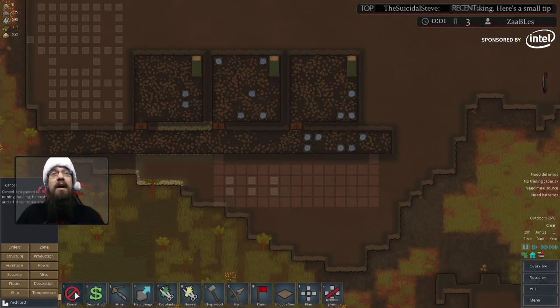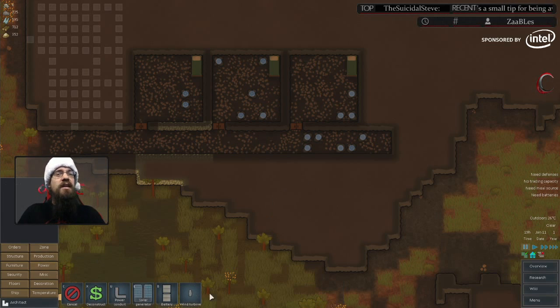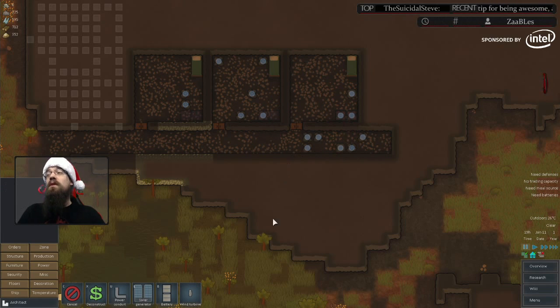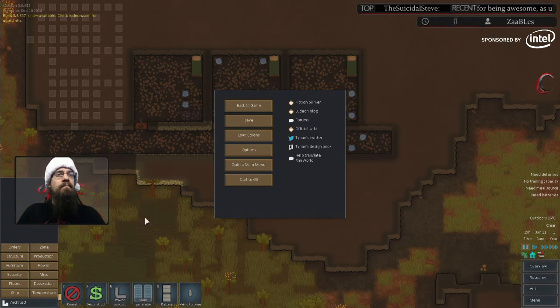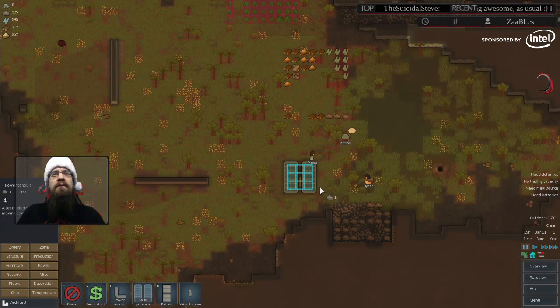But what I do now, which is very interesting and something I'm still playing with, is I actually put one battery in everyone's room. We distribute the power. What's cool about this is even though these batteries are inside the people's rooms, they still don't lose the spacious bonus.